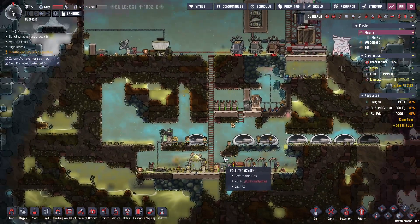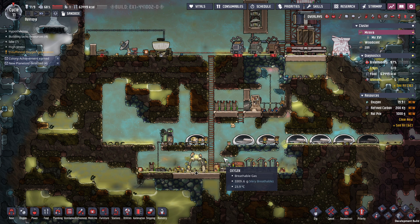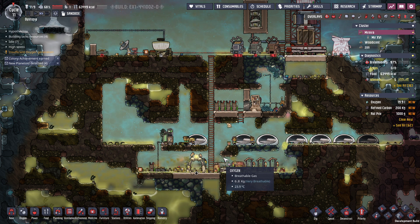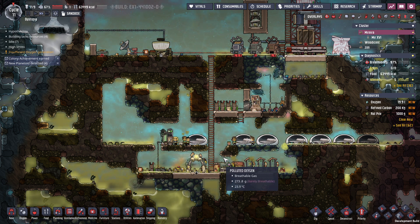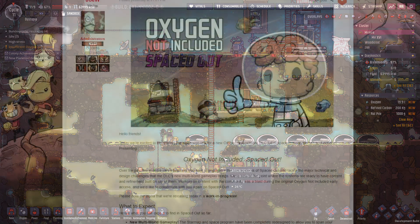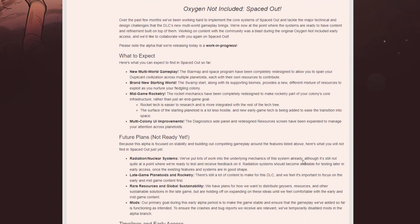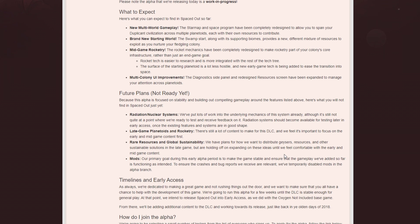Welcome back! Today we're taking a quick and dirty look at the brand new DLC releasing in a couple of weeks for Oxygen Not Included, called Spaced Out. This is currently an alpha build that requires an invite to access. For this video I was sharing an account with a friend, desktop coder, so we were going through this whole revealing of different things together. This is a partial build looking at multi-world gameplay and different critters. For things like nuclear systems and late game planetoids, check the link in the description.